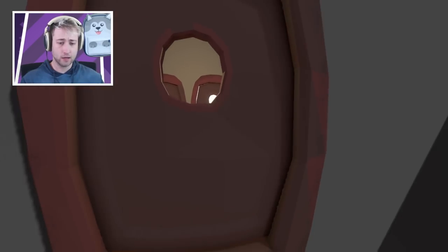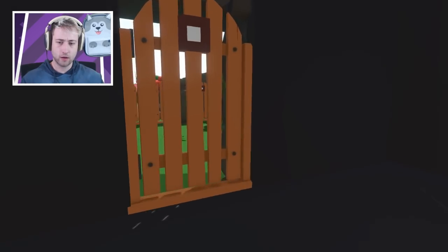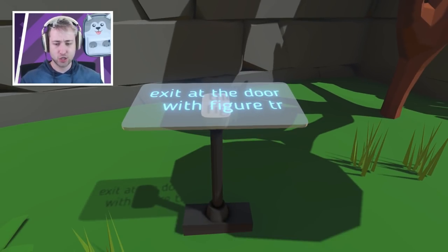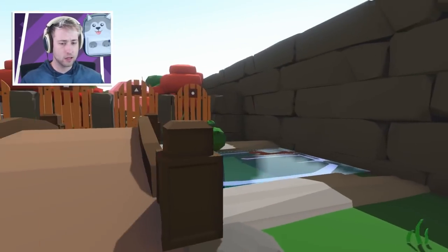So let's pick a new door. We can do this one though, I know we can. There we are. Question time. Exit at the door with figure... Triangle, I guess that would be. Yes. Nice.